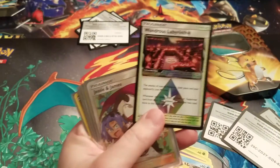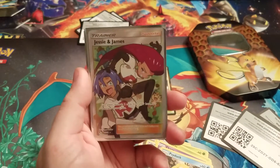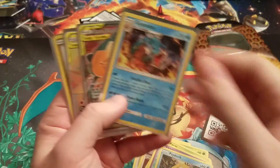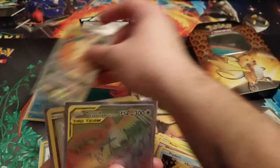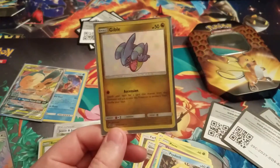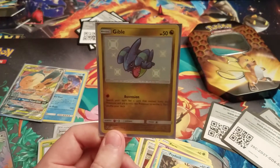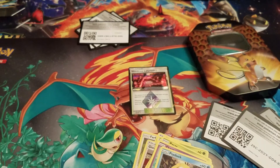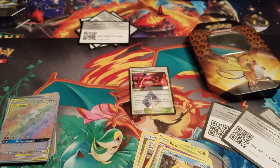Very short recap: we got the prism star Wondrous Labyrinth, the Jesse and James full art — oh my god — shiny Roulette, Gyarados holo, the promo card, the rainbow art of Moltres, Zapdos, and Articuno, and the shiny Gible which I needed so I'm so happy about that. Thank you guys again, please stay tuned — I will have more Hidden Fates coming shortly. Make sure you like, subscribe, and comment your favorite shiny from the set. Mine is probably the Greninja that I still have not pulled. See you next time!